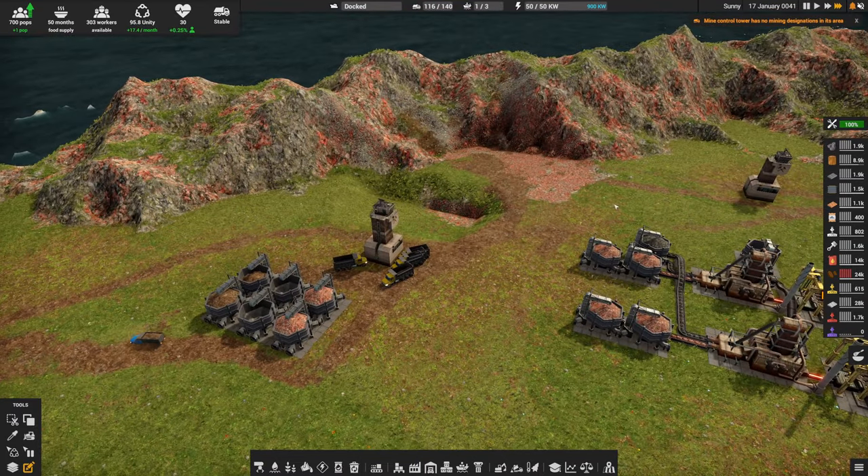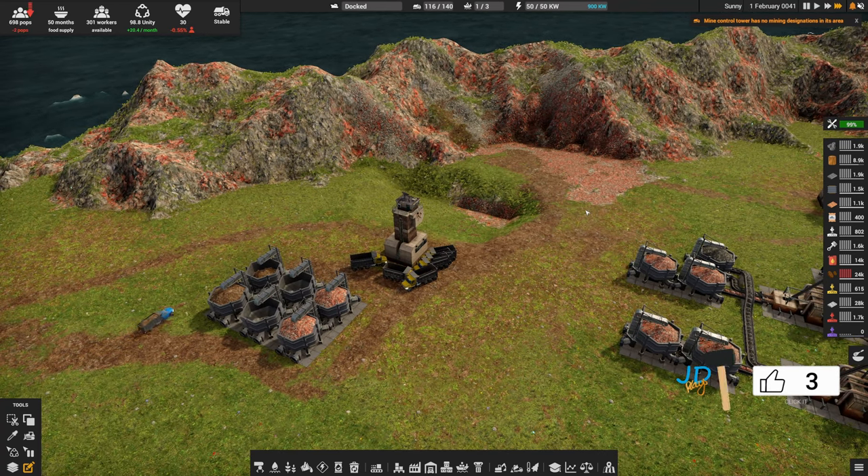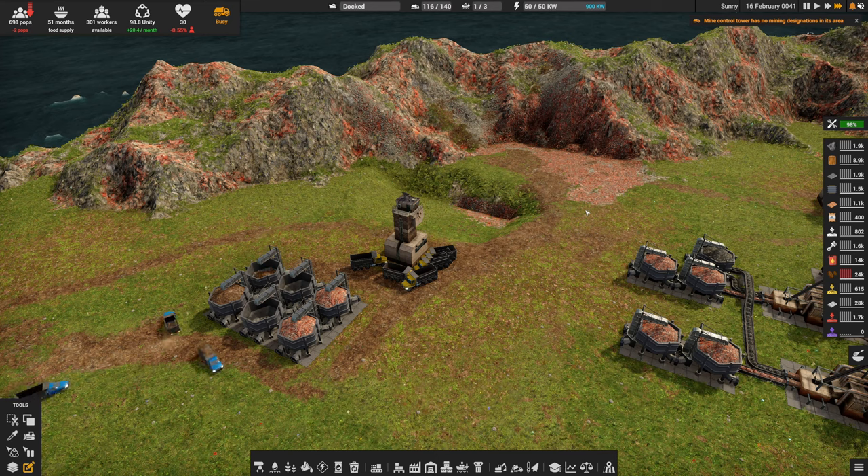So whilst the excavators are off on yet another smoker break and refilling their diesel tanks, I will ask: is there any chance I can keep that like? I think I earned it. We covered advanced logistics — how it works — and we covered it more in depth with the mine control tower, making sure we're really maximizing the truck-to-excavator ratio and making sure they're spending more time digging and less time driving across the map.